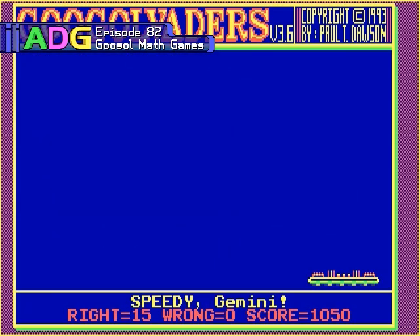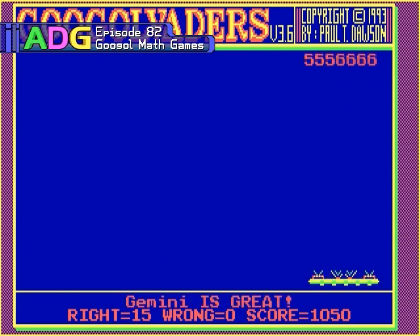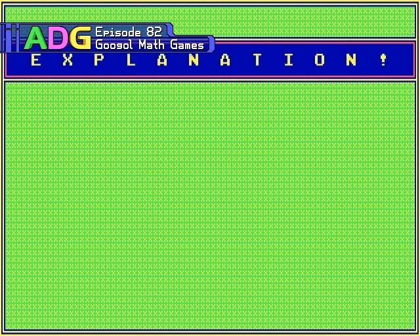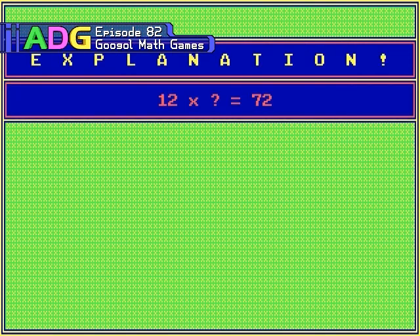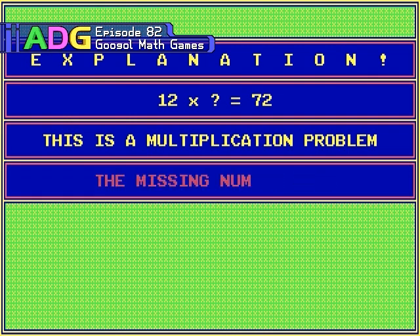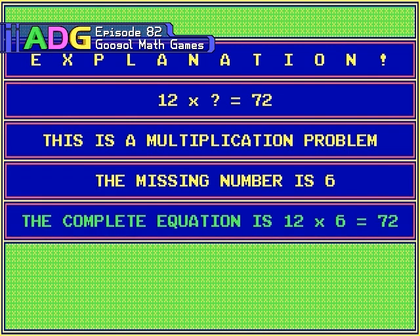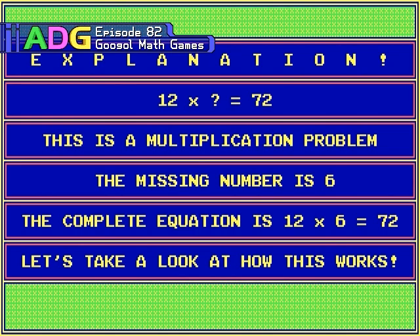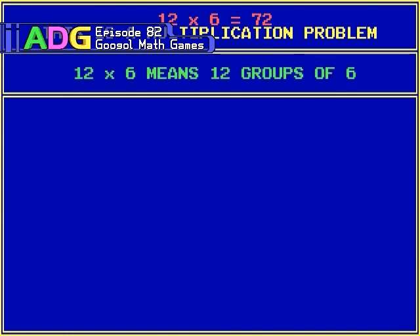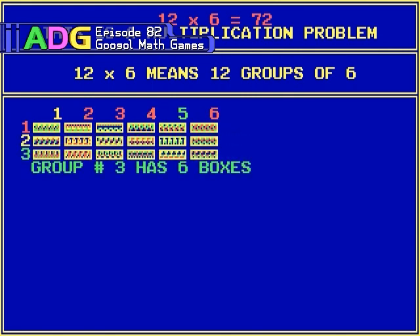The second problem I have with Googlevaders has to do with the explanation system. Any time you're faced with an equation you can't answer, you can hit the X key to get an explanation of the problem and a visual demonstration of the solution. All well and good, except that my very first professional programming job was making math software. One thing I can tell you is you never start an explanation by giving someone the answer — which is unfortunately what happens with Googlevaders, since you're trying to solve for the middle term and not the final term. But the explanation system is only designed to solve for the final term, so rather than having a different system that can solve for the middle term, it just tells you what the full equation is and solves for the final term — completely leaving any child in the dark as to how to solve for the middle term.